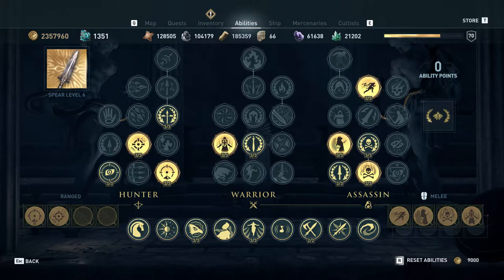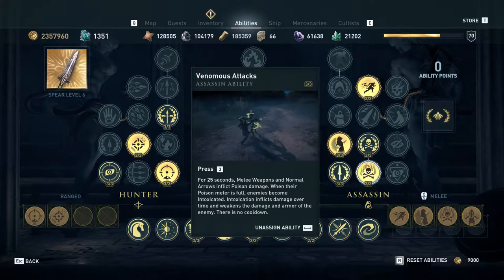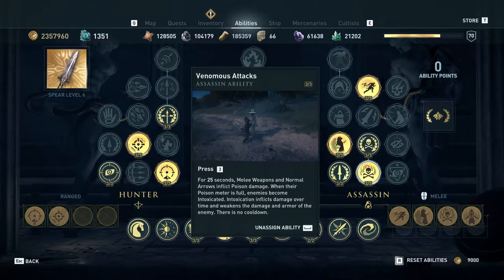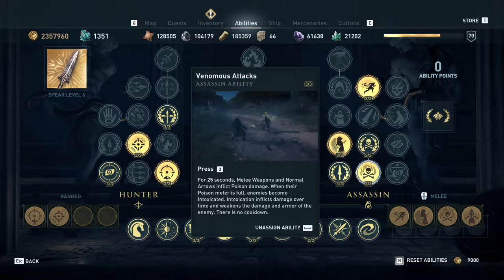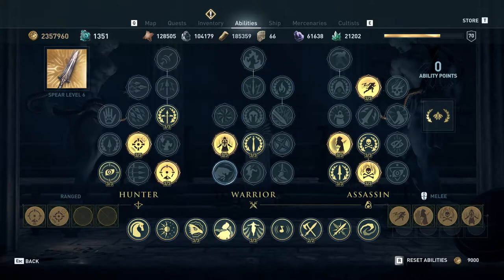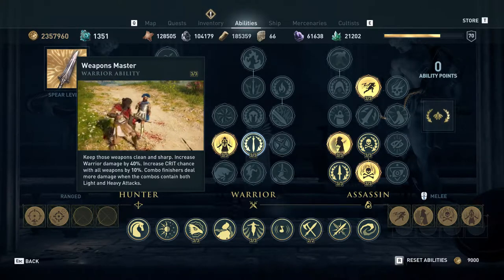One last thing: the poison damage — the reason you want to spec into poison damage once you can one-shot with predator shot — is because the poison damage will give you the same one-shot potential but will also benefit your normal attacks. Your normal bow attacks will be better, so you'll have those to fall back on if you absolutely need to, as well as benefiting your melee attacks, which will be considerably stronger with poison damage. Your melee attacks are really weak without it.